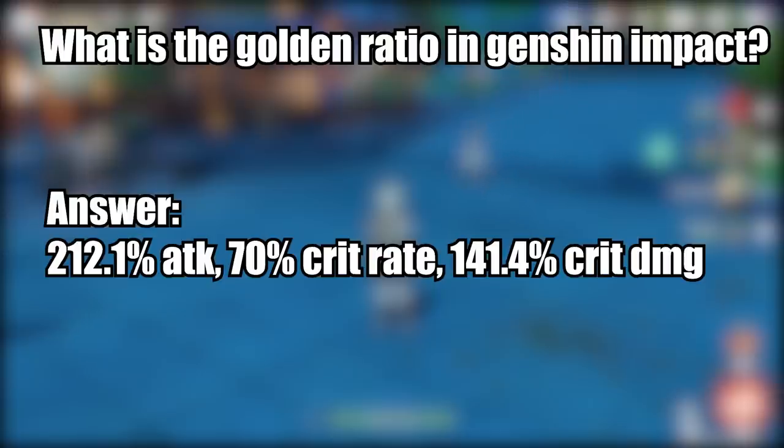So what is the Golden Ratio in Genshin Impact? Right now it is about 200% attack, 70% crit rate, and 140% crit damage. This is your goal when you're trying to optimize your artifacts — to hit these numbers.